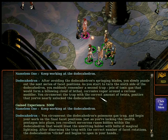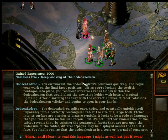You circumvent the Dodeca Hydra's poisonous gas trap and begin your work on the final facet positions. Just as you lock the 12th pentagon into place, you recollect sorcerer's runes hidden within the Dodeca Hydra that would blast the unwitting holder with bolts of magical lightning. After disarming the trap with the correct number of facet rotations, the Dodeca Hydra clicks and begins to open in your hands. It splits once, twice, and eventually unfolds impossibly into a perfectly rectangular tablet the size of a large book. Edged into its surface are a series of bizarre symbols — it looks to be a code or language that you feel should be familiar, but it's not.